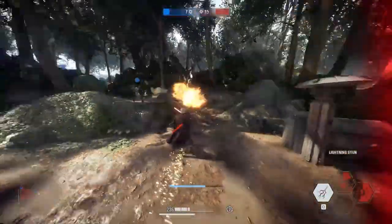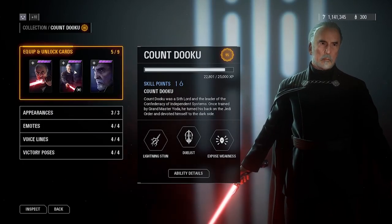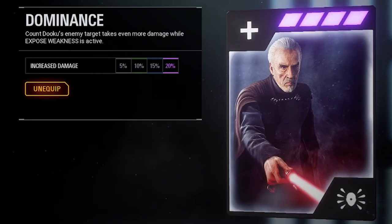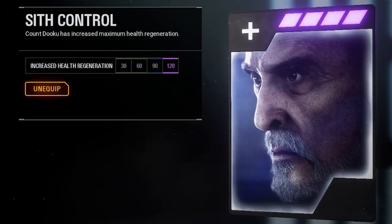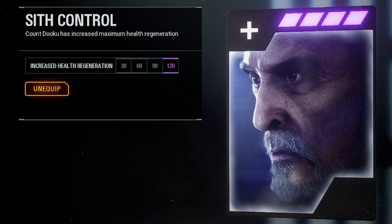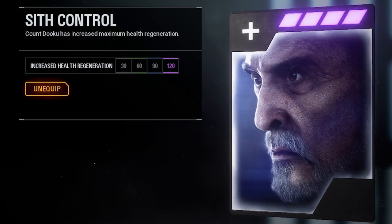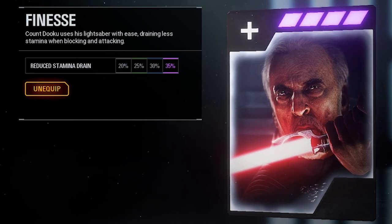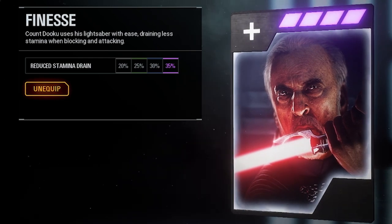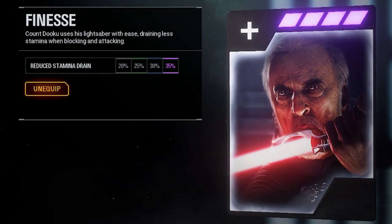Now let's move on to the star cards for Dooku. The main three that I use are Sith Control, Finesse, and Dominance. Sith Control is for the increased health regeneration — an extra 120 health regen is so helpful, especially if you play Dooku in an in-and-out fighting style, constantly moving around. Finesse reduces your stamina drain by 35%, giving you effectively 35% more stamina. Dooku swings insanely fast and uses a lot of stamina, so this card is probably the most necessary of all of them.